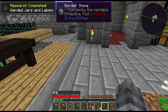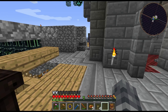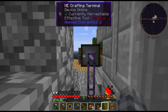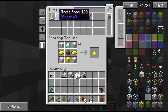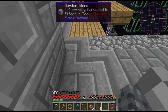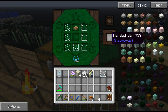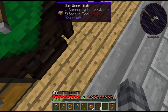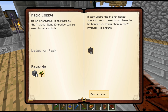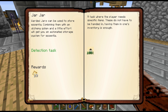I can make warded jars now. Glass panes and a slab. Labels aren't a huge deal but it's nice to not have to make them. One warded jar, netting me some labels.